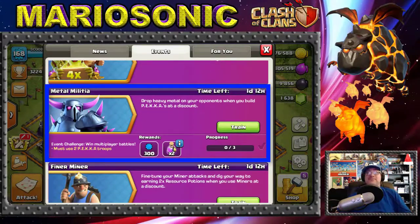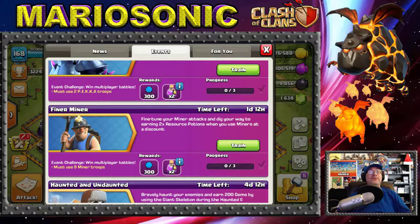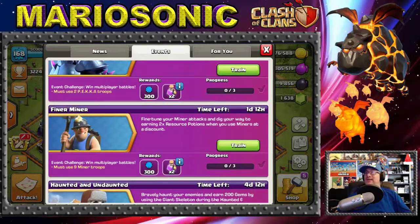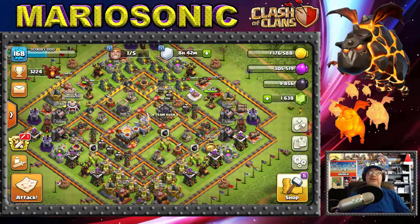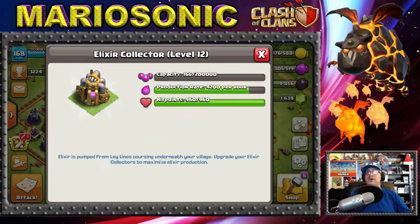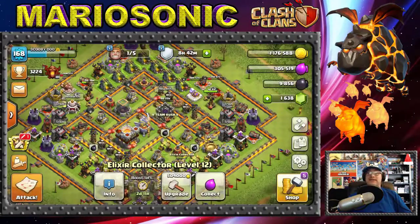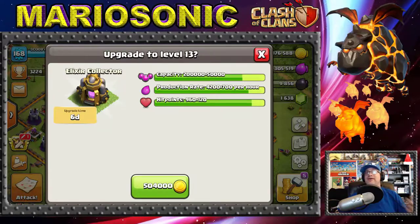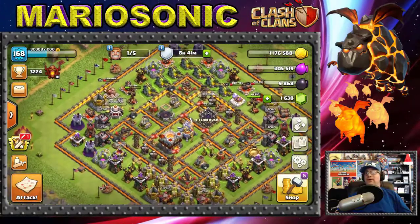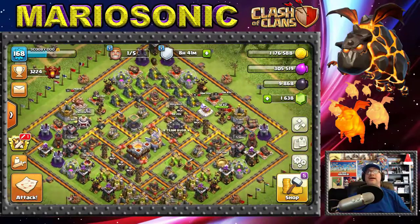They've also got the Metal Battalion event — pretty cool, one day and 12 hours left, so get in there and do that! Also the miner event — look at the resources you're getting, it's awesome. I love double resources. It's really cool that Supercell has given us this latest update. Also our elixir drill is going up to 4,200 — and with the upgrade it'll be 4,900 elixir per elixir drill. That is awesome!